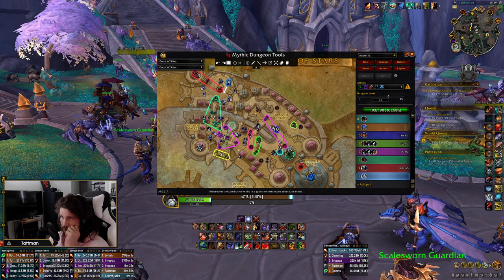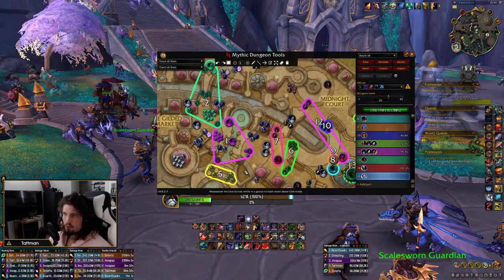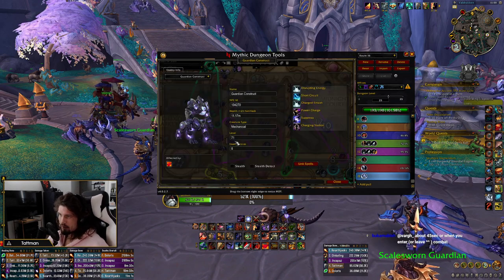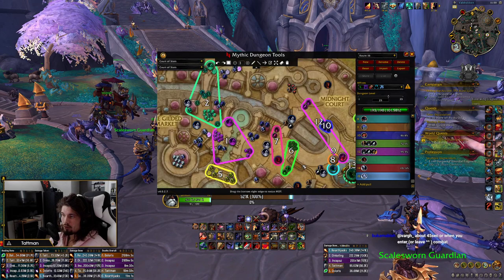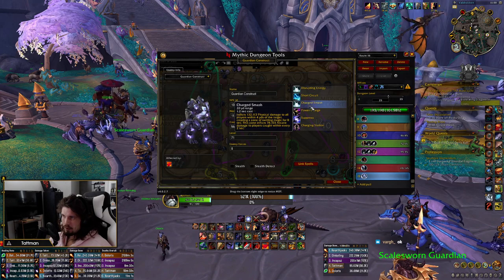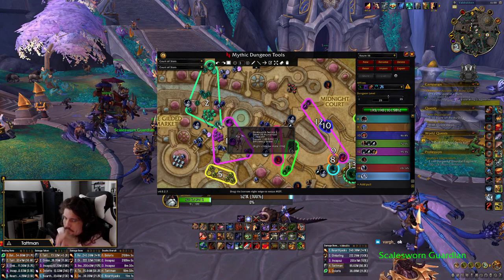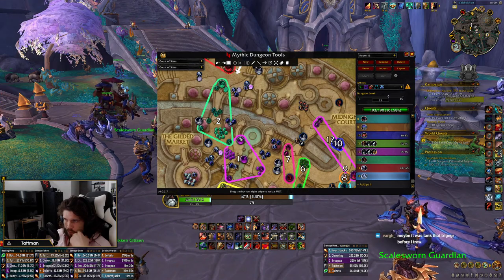Going to the next dungeon — CoS. Dependent on comp, for example I usually spec into short kick which means I can solo kick the Charging Station of one Construct. If we have a Shaman, we take two Constructs — he solo kicks the Charging Station on the second one, our Rogue kicks the Suppress on the first one, and then we dispel the second one. If you enter combat you're going to have a bad time.